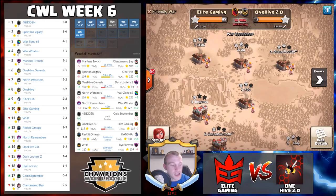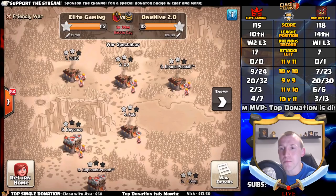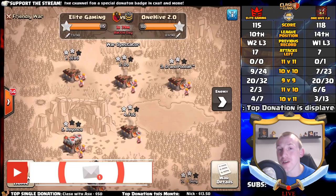Let's look at Reddit Omega versus Kancha. Kancha are starting to find their feet a little bit in the league — they are pushing Reddit Omega quite well here, though they've used quite a few more attacks. Reddit Omega still have all of their remaining attacks, so they can sit back and look at where they can push things most effectively. Reddit Omega are one of the top clans in the league, so I'm sure they'll be pushing very hard. Let's move back across to the statistics from Elite Gaming's war.